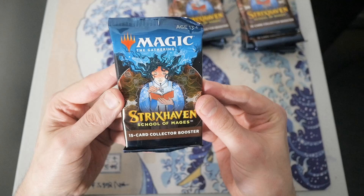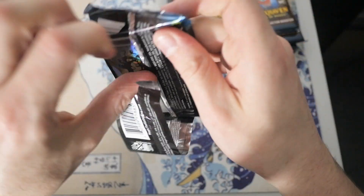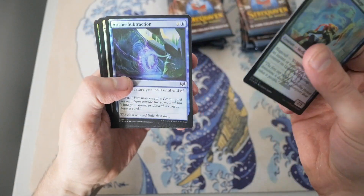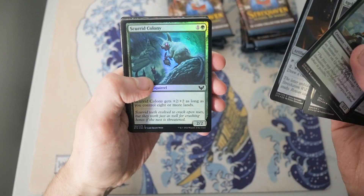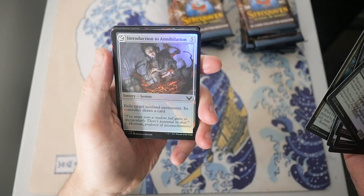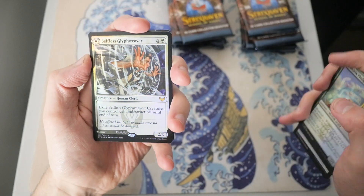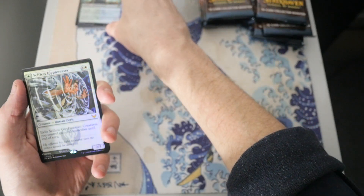Beautiful art on that — I think that might be the Brainstorm. Okay, let's just dive right into this. Starting things off with Quandrix Pledge Maze, Arcane Subtraction, Ageless Guardian, Letter of Acceptance, Skirrid Colony, Test of Talents, Golden Ratio, and Introduction to Annihilation. Our foil rare is a Selfless Glyph Weaver. Not too bad.